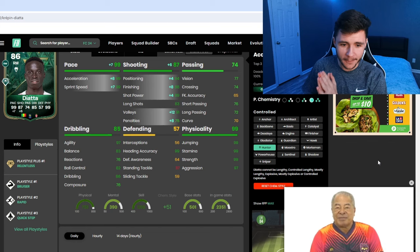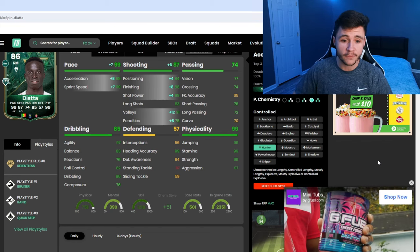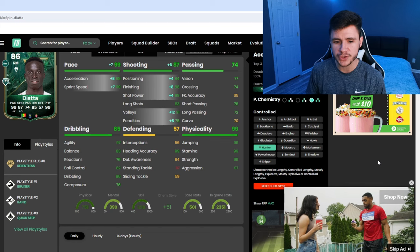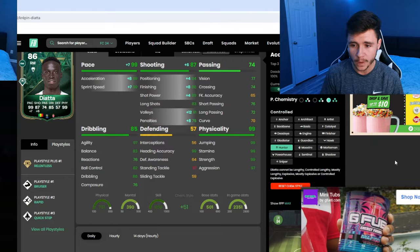If you want to use him as a striker or center forward, the Hunter could be a pretty solid option. With the Hunter chem style, we're boosting his pace and physicality, making him a very solid player going forward. It's going to give him 99 pace with 99 acceleration and 99 sprint speed, and also 87 shooting, 84 attacking positioning, 88 finishing, and 89 shot power. He should be quite clinical in-game as well.